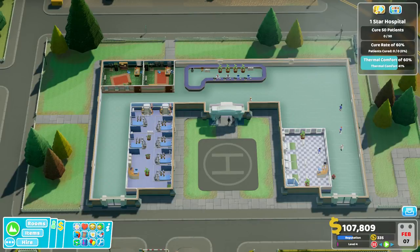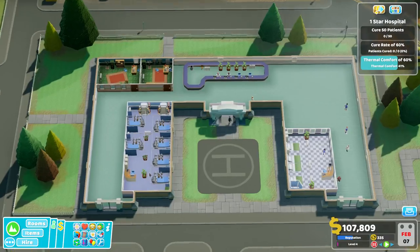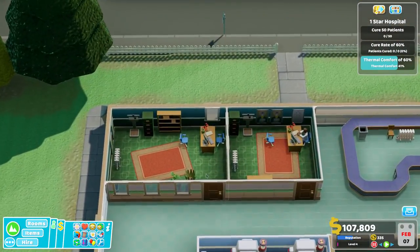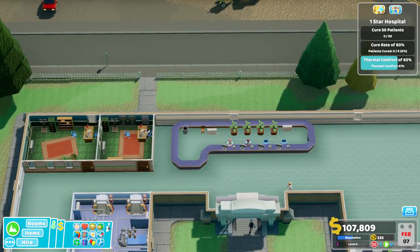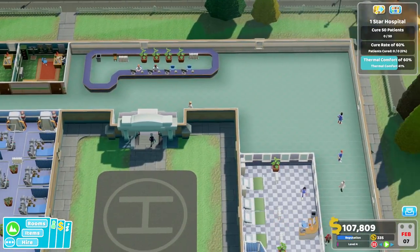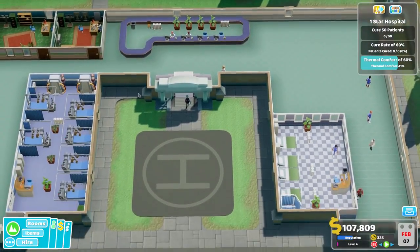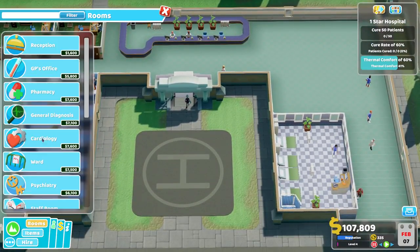We just kicked off Tumble. We've got our nice fracture ward down here, our regular ward over here, although I might need to extend the size of that. We've got two GP's offices as well in the corner. We have overloaded on the staff, but hopefully that won't be an issue because we're going to get a lot more people coming into our hospital shortly.